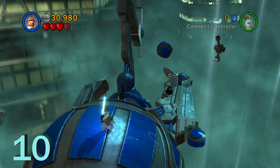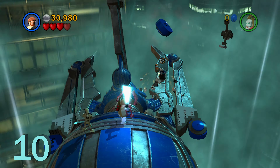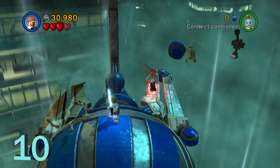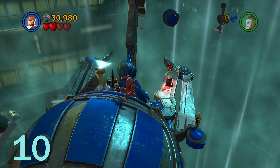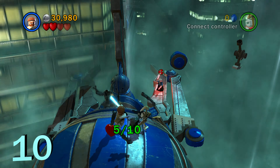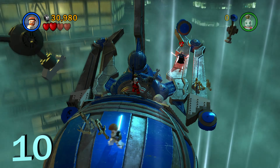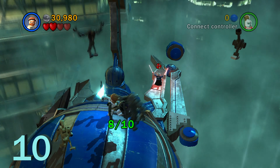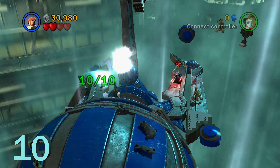For minikit number ten, this is in the final area as you're falling on this spider droid. There are going to be ten super battle droids that we need to destroy. Just make sure you don't progress the boss fight with Ventress until you destroy ten super battle droids — they keep infinitely respawning, so as long as you don't progress the level, you can definitely do this. There's 8 out of 10, 9 out of 10, and 10 out of 10.